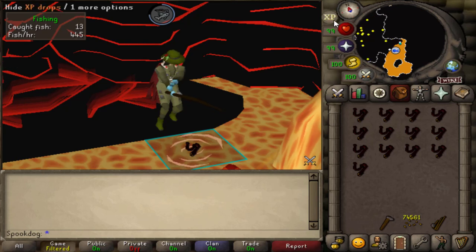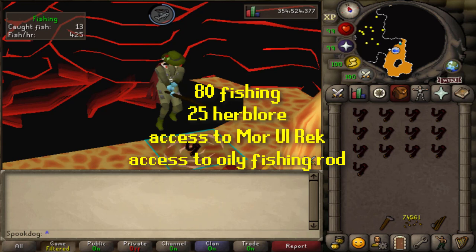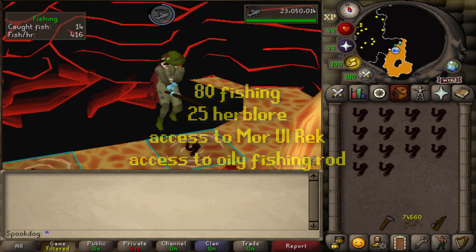Hello, today's video is a guide on Infernal Eels. Infernal Eels require 80 Fishing and 25 Herblore. You need to have completed the Fight Caves at least once to enter the Mor Ul Rek area, and completion of either Priest in Peril or Hero's Quest for access to an oily fishing rod.